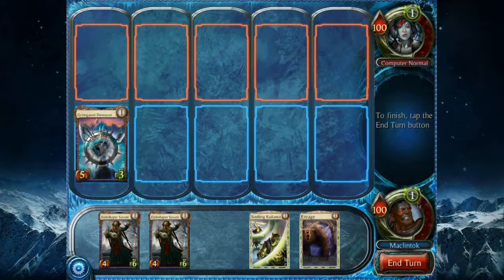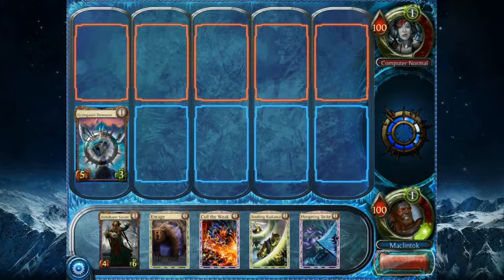Battle does nothing, so it just ends the turn. Another thing to note: if nothing's going to happen in the battle, it should just end the turn for me. I understand why they might want to call out each phase of the turn, but having to click and then click again when nothing's happening on screen is sort of weird.